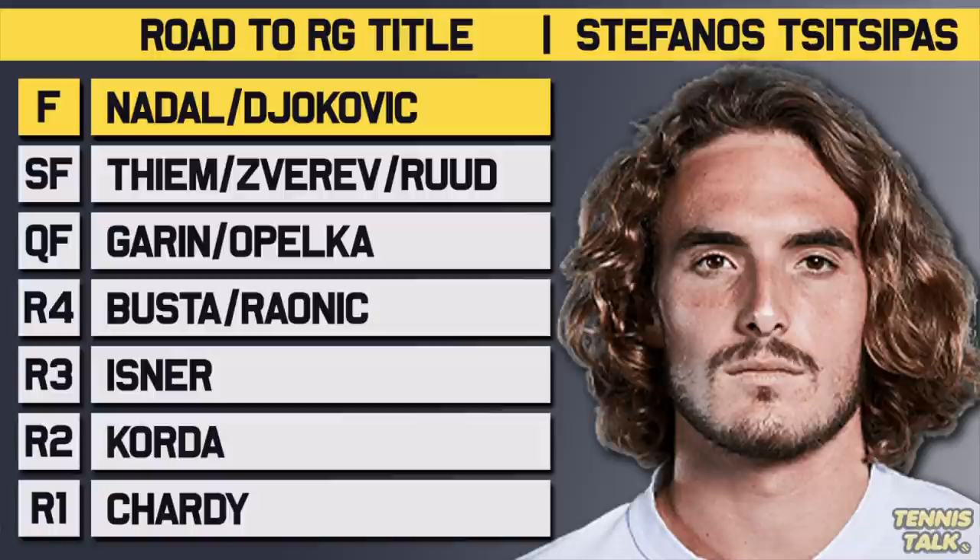Going to the final, if Tsitsipas does make it, there are two players he's most likely to face: Rafa Nadal and Novak Djokovic. Nadal has a 7-2 record against Tsitsipas, but they played a couple of weeks ago in Barcelona and Tsitsipas had match points against Nadal, so he'll like his chances even in a best-of-five on clay. If he faces Djokovic, Djokovic has a 5-2 head-to-head and a 3-0 record on clay, including a match a couple of weeks ago. But Tsitsipas did have his chances in that match, so he'll be liking his chances against Djokovic in the final too.